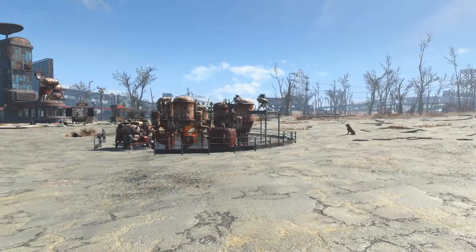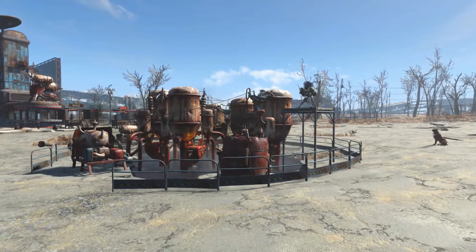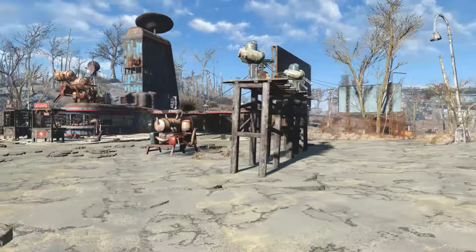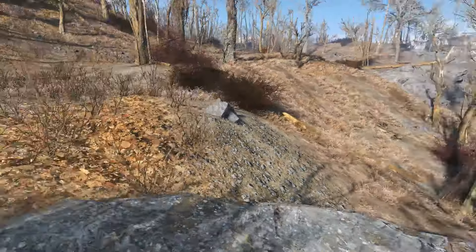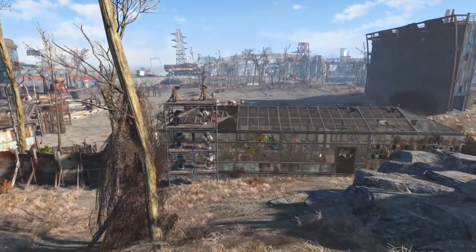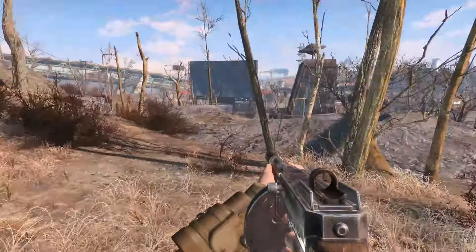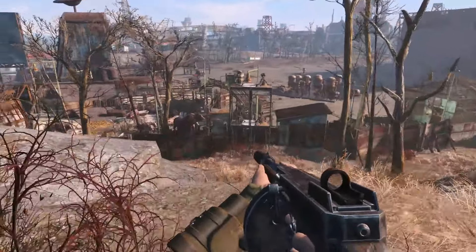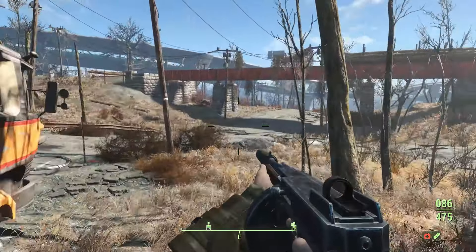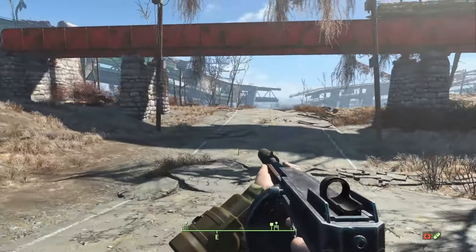Settlement raids have predetermined spawn points, so put your defenses around these spots and arm your settlers well. Here are the spawn points for Starlight Drive-In: the first one is just south, the second point is north of Starlight Drive-In right behind the workshop, and the last spawn point is north as well just beside the second spawn point. There is also a random encounter nearby just below the railroad bridge, so make sure you have defenses on that side as well.